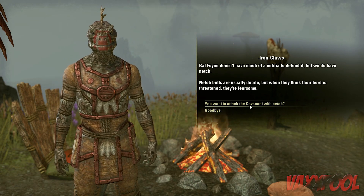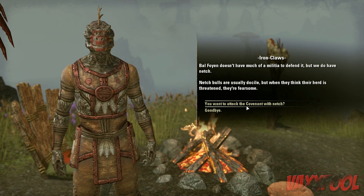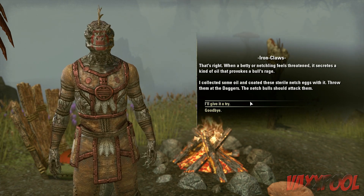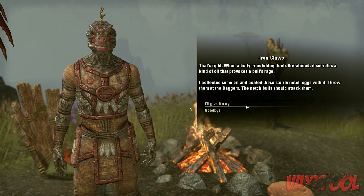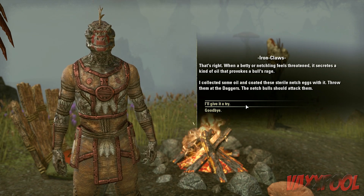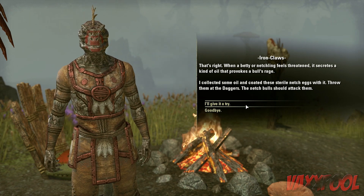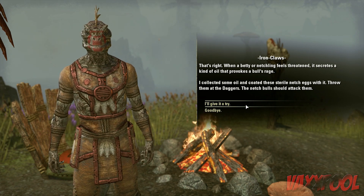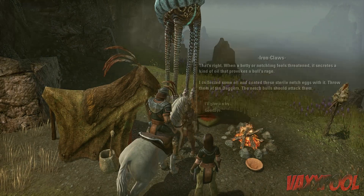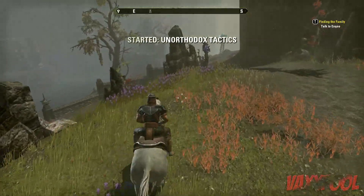But we do have Nech. Nech bulls are usually docile, but when they think their herd is threatened, they're fearsome. When a Betty or Nechling feels threatened, it secretes a kind of oil that provokes a bull's rage. I collected some oil and coated these sterile Nechets with it. How did you collect this oil per se? I don't want to know.